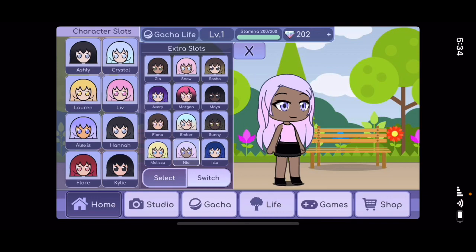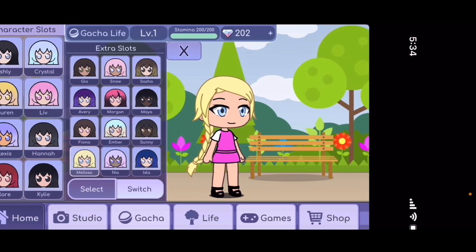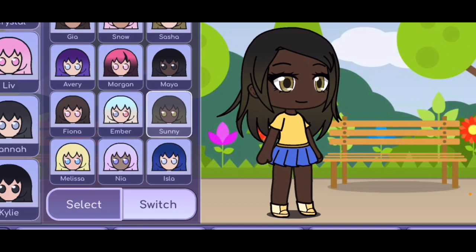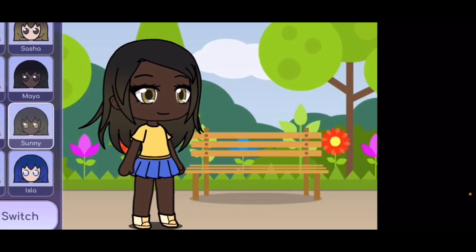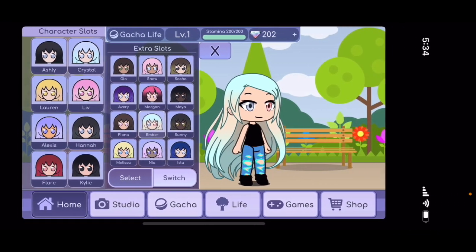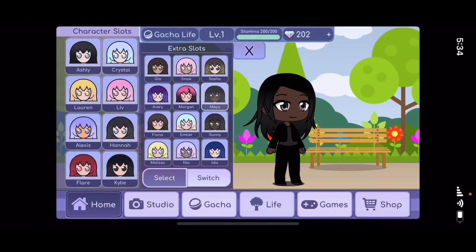This one is Nia, she is the fairy of nightshade — she is a nature fairy with a little bit of dark magic. This one is Melissa, she is not really going to be included in this video — she is a mermaid, not a fairy. This one is Maya, she is the fairy of solar energy. This one is Ember, and honestly I'm not really sure of her power — she has a whole backstory that I'm not really going into in this video.